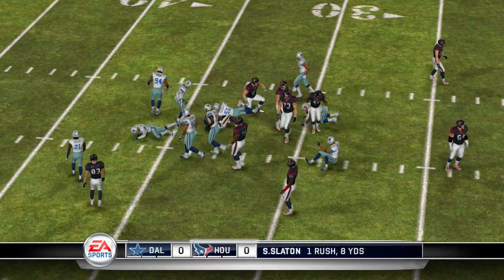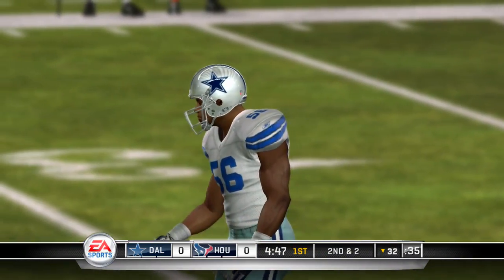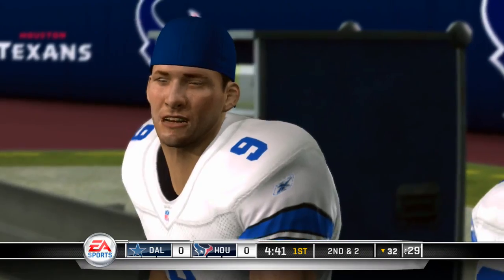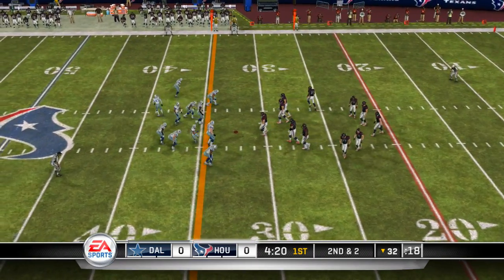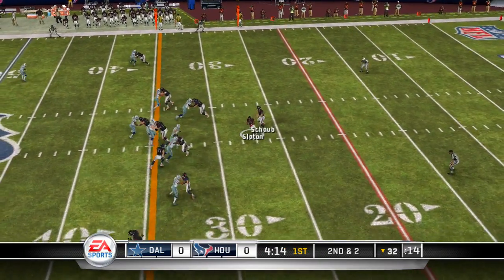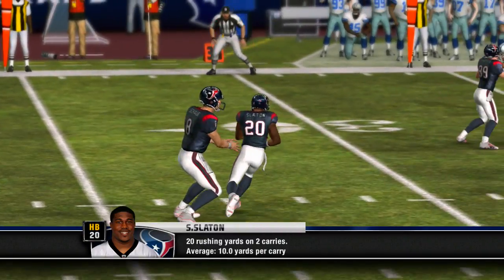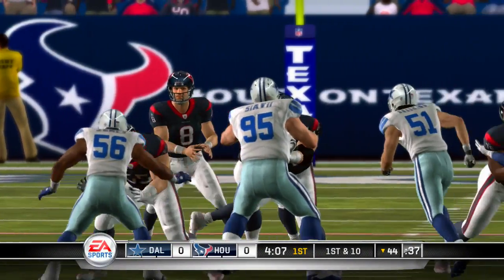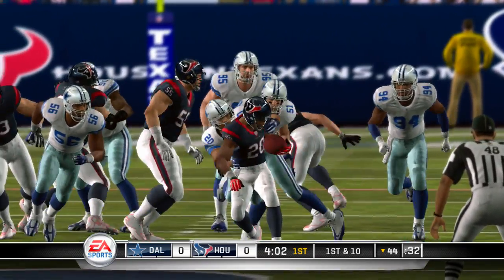Schaub hands it off straight ahead — a gain of eight. Second down, two yards away. Schaub hands it off again, and the tackle was made by Ball. Nothing makes a defensive coordinator cringe more than seeing that kind of run, because then it sets up the play action. There's almost no way to stop an offense if you can't stop the run and you have to deal with play action.